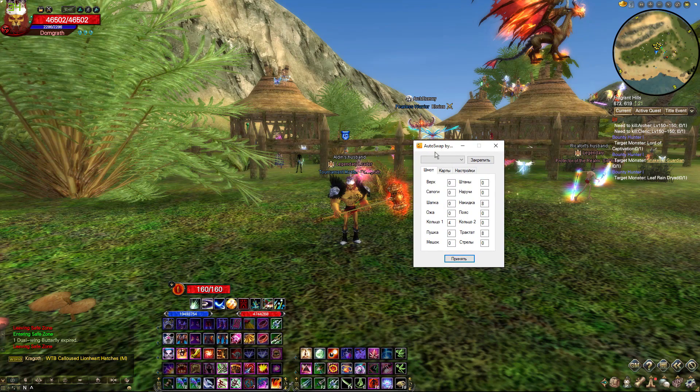Once I've opened this, I'm clearly on my character. Go and select DomGrath, or whatever character you have. Lock on to it by pressing this button, making sure that this character is locked on.